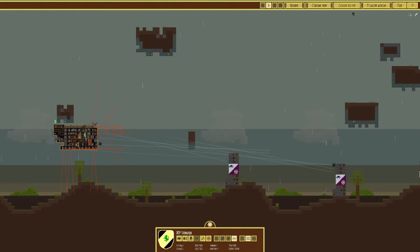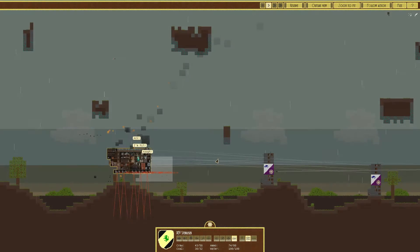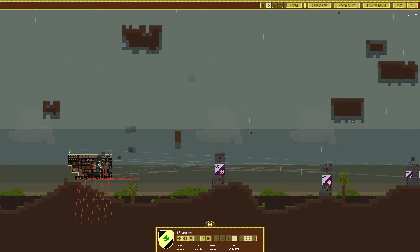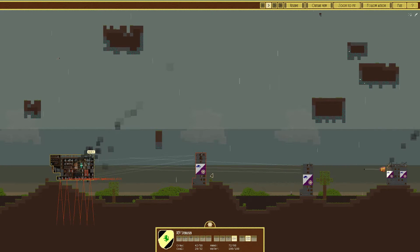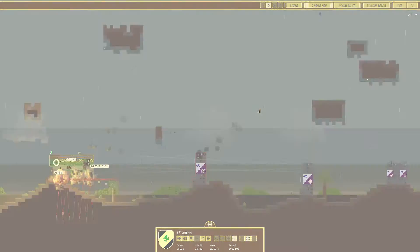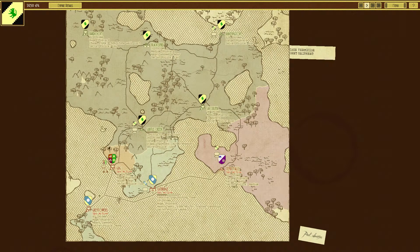Okay, well let's see how we can do. Oh! The not having any armor is starting to show. Why are you firing at the most distant one? Fire at this one. Oh no! Well, that's us done. He just got knocked out immediately.